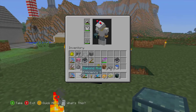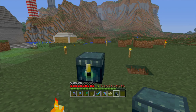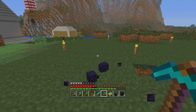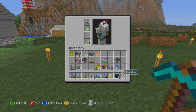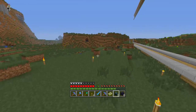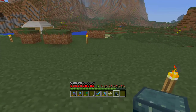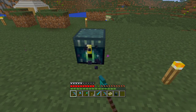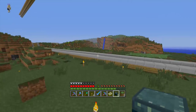Basically, if you place an ender chest down and break it with a normal pickaxe — say the Nightcat V5 — it takes some time, and all you get back is the obsidian. I didn't get the eye of ender back, and that's no use, because it means you have to keep using eyes of ender to rebuild them. However, as a handy little pro tip: if you just place it and then use a silk touch pickaxe, you will get your ender chest back.